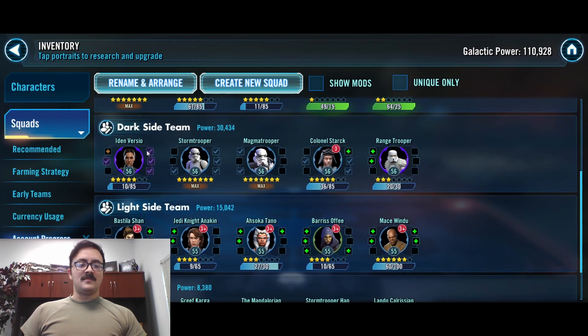For our dark side teams, still running with Ida and Troopers. Haven't lost a Galactic War since getting this team online. As you can see, we got Stormtrooper to seven stars already, Magma Trooper to seven stars. And then we're just farming up Ida and Ranged, and buying Colonel Stark when we have the currency.